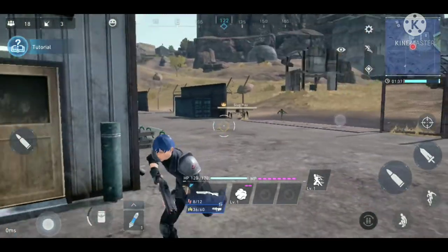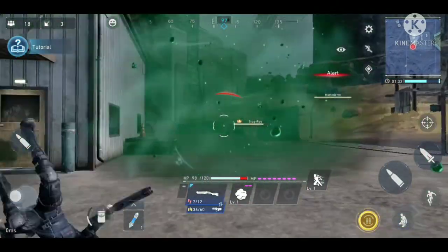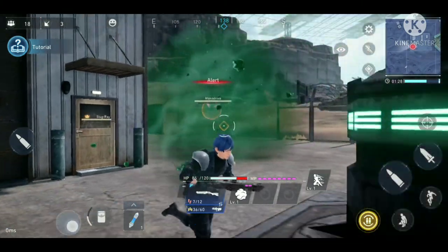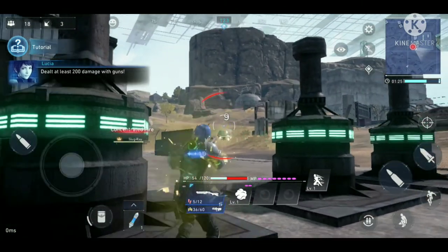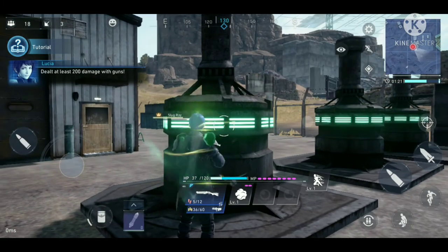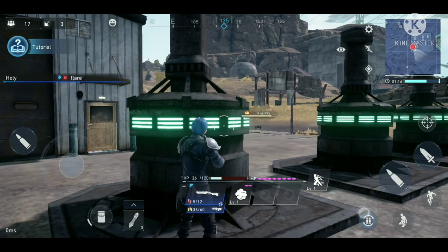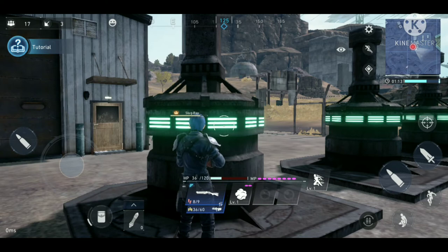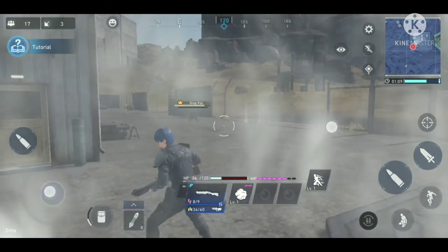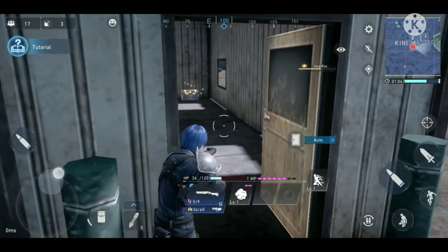Suddenly an enemy monster appears — it's using materia, I think Bio, and I get poisoned so my HP becomes very low. I try to use potions but they don't seem to do anything. I attempt to use my Blind materia and attack the monster from a distance.